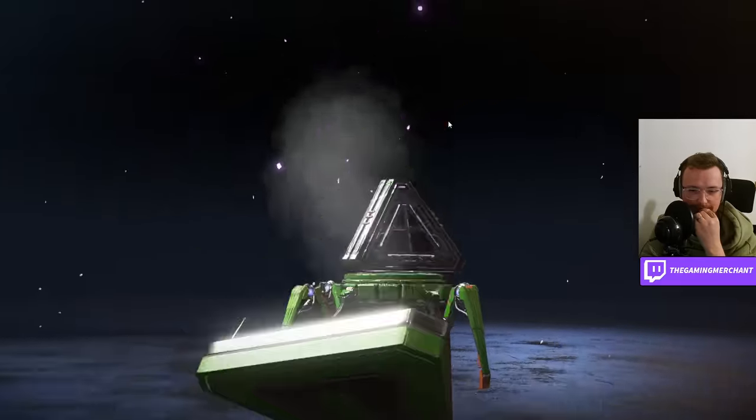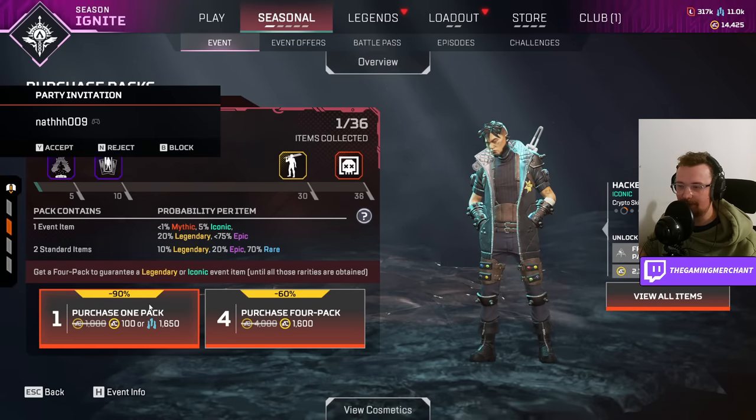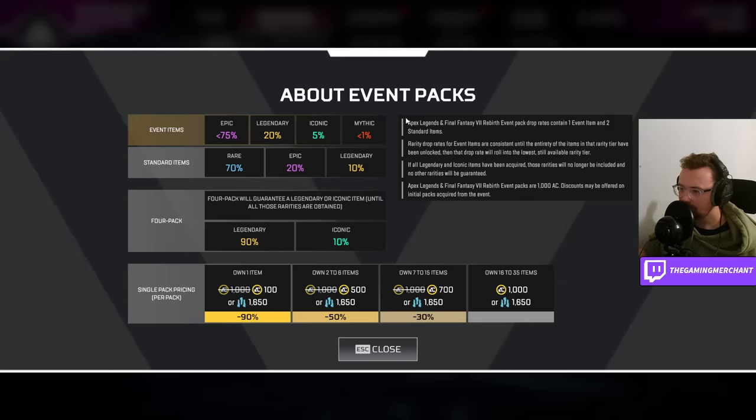We get an Epic — a Banner Frame. Now it's 100 Apex Coins, and I'm a little bit worried about how this is going to work. Here we go — Single Pack Pricing per pack: one item is a 90% discount, two to six items is 50%, seven to 15 items is 30%, and 16 to 35 items is 100% — no discount.